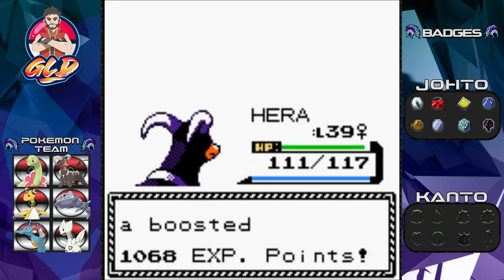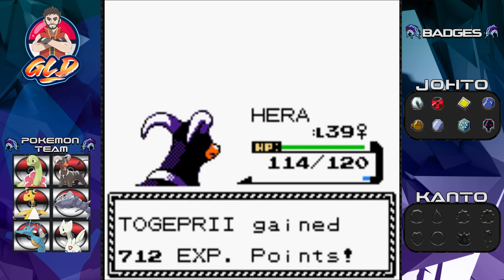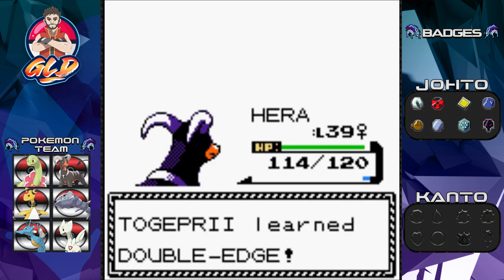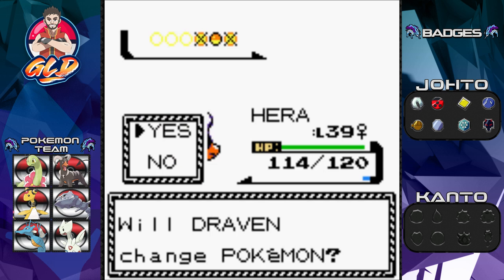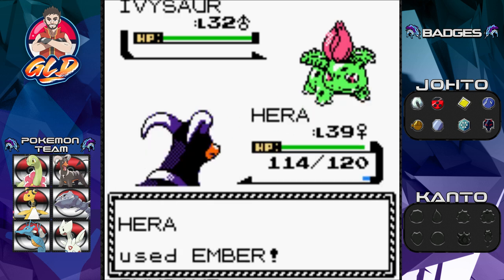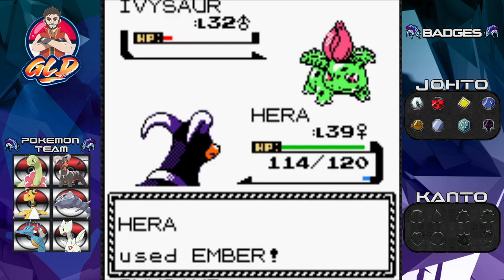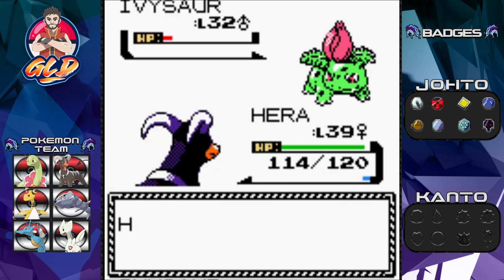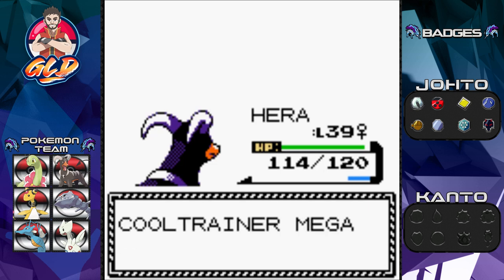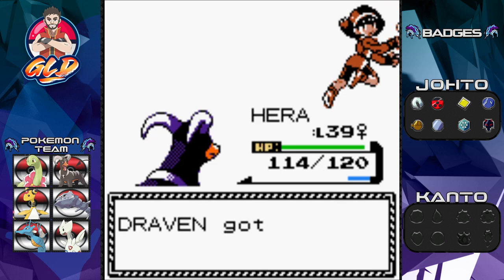Heracross grows to level 39, so we're making progress. Togepi grows to level 38 — didn't forget that Pokemon — and it's learning Double Edge. That could potentially be a good move. Let's take away Metronome; I'm sick and tired of that move, it's always bad luck for me. Here comes Ivysaur — let's go with Ember attack for the win. And just like that, Ivysaur has been defeated.